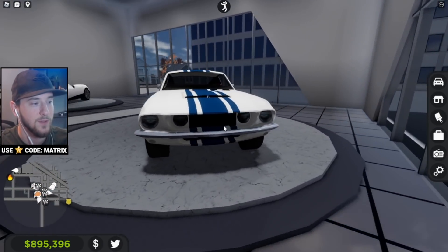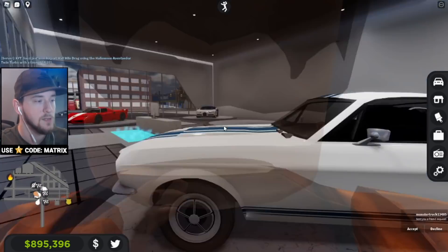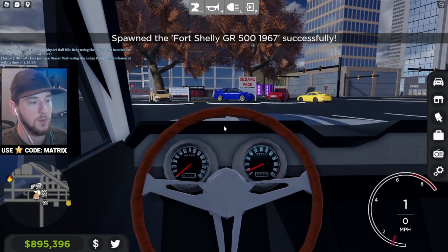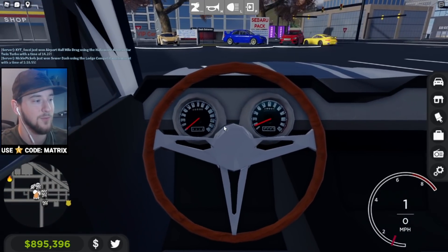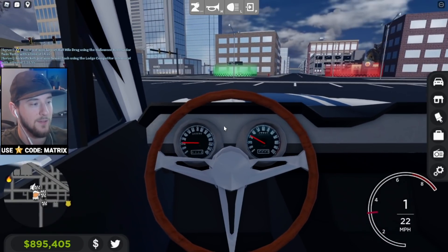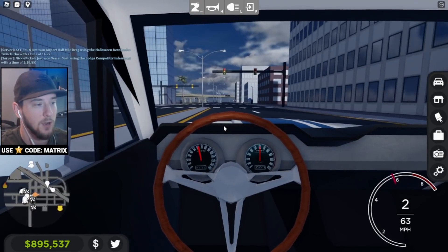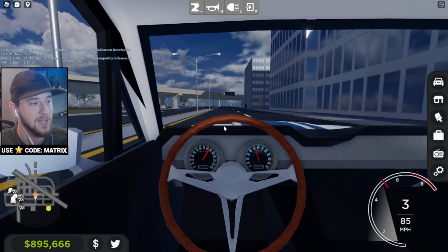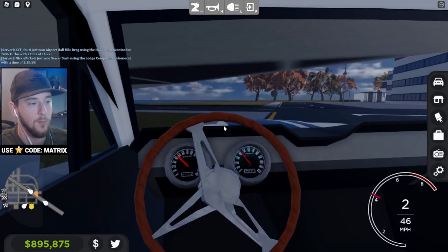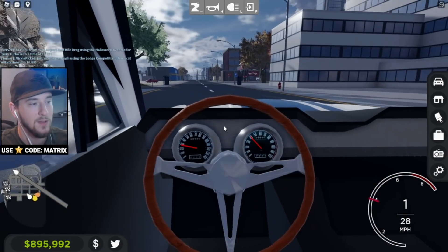We've got two new cars in the update. We have an original 1967 Shelby Mustang — this is actually the first car we've introduced with working gauges. Basically, if you go into first person, we actually have working gauges in that classic old school design, so when you start to drive you can see them increase. We're trying to lean more into the roleplay aspect of Drive City, which is something we haven't really touched on too much. Hopefully in the future we'll have more stuff like this, and of course main stuff will be jobs and the police job.